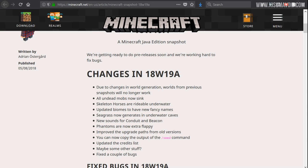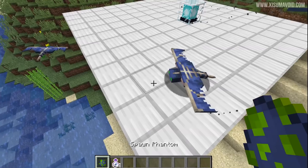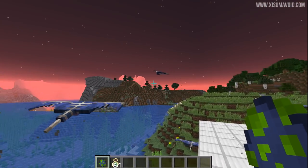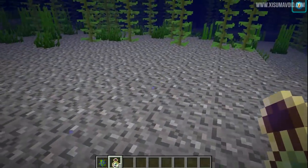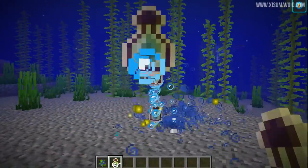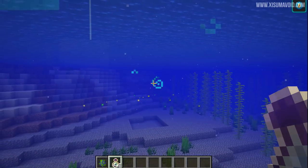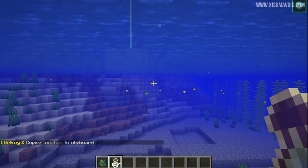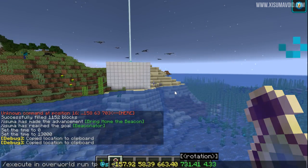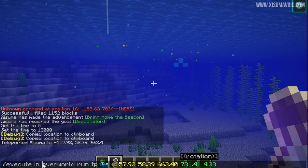In the changes list, it says phantoms are now extra flappy. Let's look at these phantoms — they don't seem to be flapping their wings; I'm not sure what that's about. But notice how the phantom egg now matches the colour of the phantoms — pretty cool. Also from the bug list: XP will now flow upwards when not flowing towards a player, so XP finds its way up to the surface like items would. And if you press F3+C it copies your location to the clipboard; it now includes what dimension you're in as well.